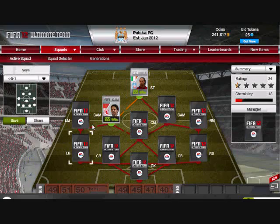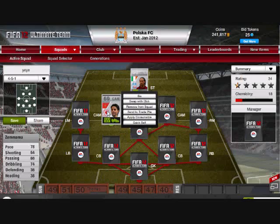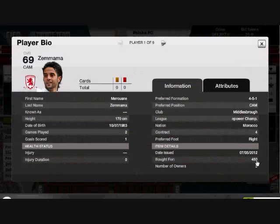First center attacking mid position, I have Zamama. He's Moroccan, four-star skill moves, pretty quick — seems faster than 78 pace. The team's really cheap. Zamama is 450 coins. He's a good player, underrated for sure.